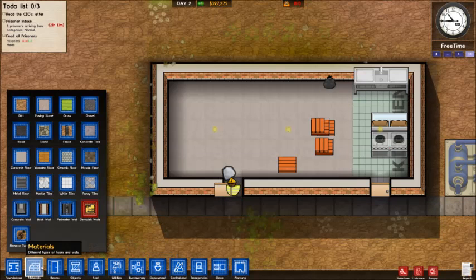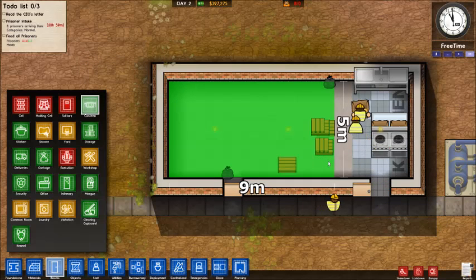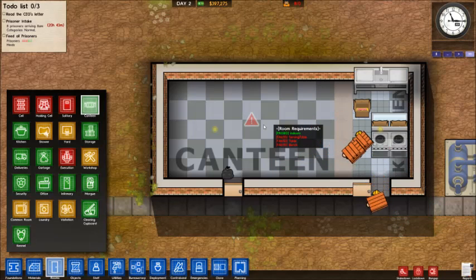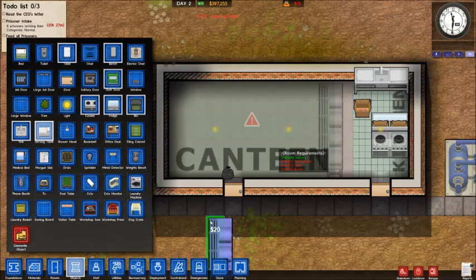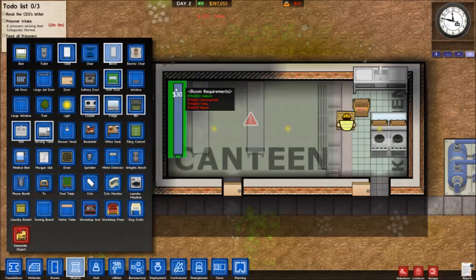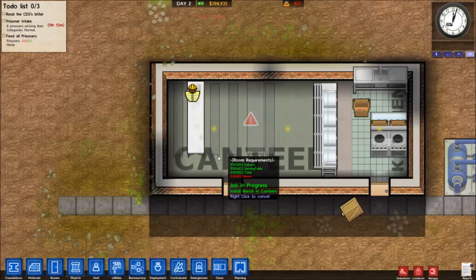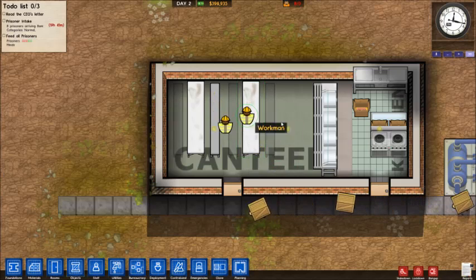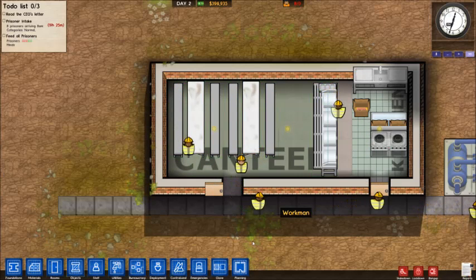Now that we have this space, we're going to allocate it as a canteen. Five meters by nine meters is probably the smallest you want to make it. We're missing a serving table, a table, and a bench, so we'll add those. The serving table is five meters long. I'll put two tables in — there and there — and put a bench on the side of each table. These objects can actually be passed through by anyone, so you don't need to leave space around them. Inmates will move quicker with open space, but it's not a necessity. That's the bare minimum requirement for a canteen.